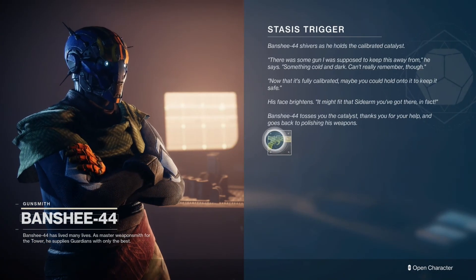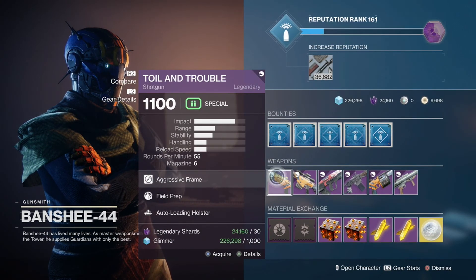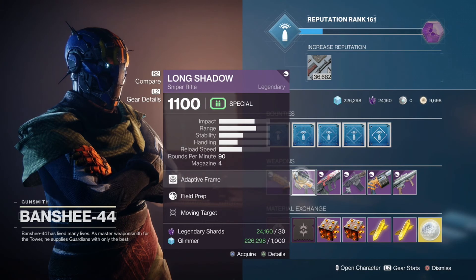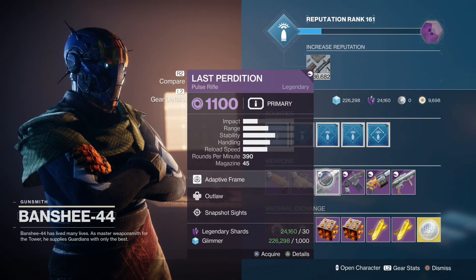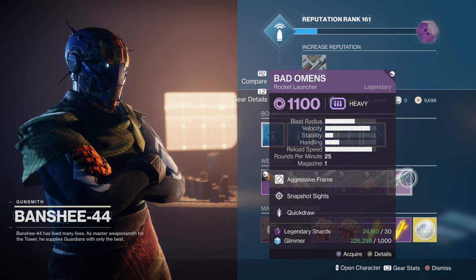You'd think eventually I would get this catalyst for the Cryosthesia 77K, but no. Field prep, autoloading, field prep, moving target, outlaw snapshot, field prep and swashbuckler, snapshot sights in Genesis, and snapshot in quick draw.